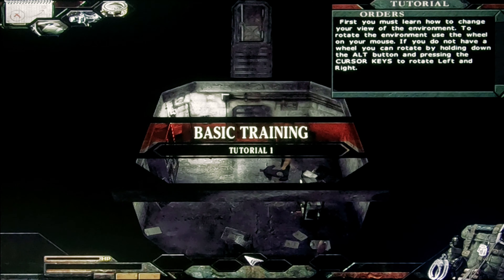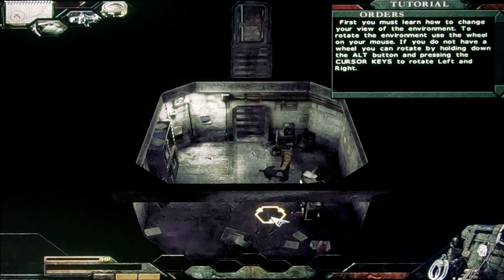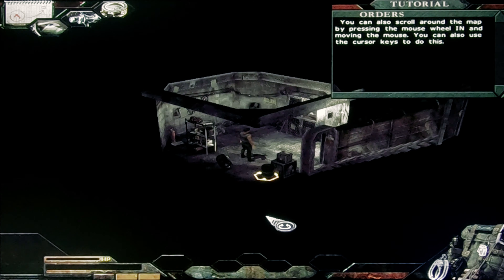First, you must learn how to change your view of the environment. To rotate the environment, use the wheel on your mouse. If you do not have a wheel, you can rotate by holding down the Alt button and pressing the cursor keys to rotate left and right. You can also scroll around the map by pressing the mouse wheel in and moving the mouse, or use the cursor keys to do this.